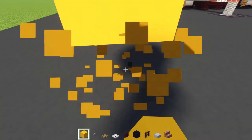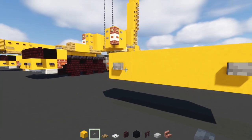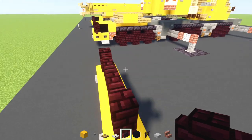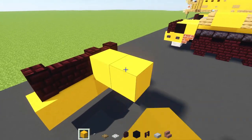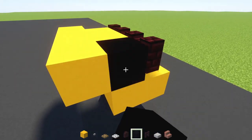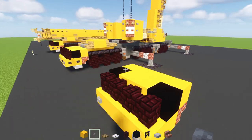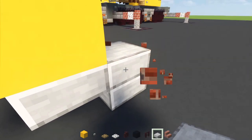First off we're going to place down two blocks above the ground - yellow concrete, make it four blocks wide. On the front sides we're going to add in stone buttons, then add in nether brick walls four blocks wide on top, and then behind that we'll add in a two-by-two of yellow concrete. Add in another yellow concrete on the side and another one diagonally down, and add in black concrete in that nook. On the other side do the same thing, and add in an upside-down brick stairs on both sides.